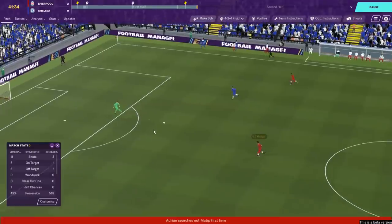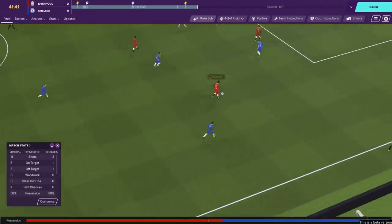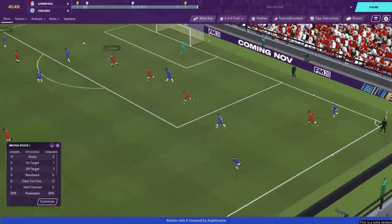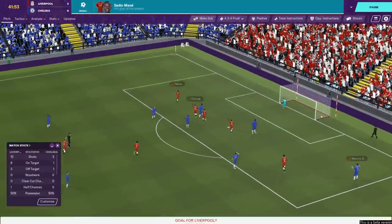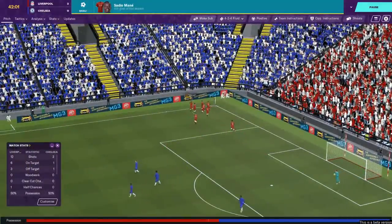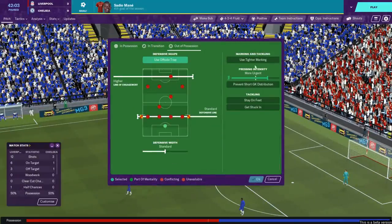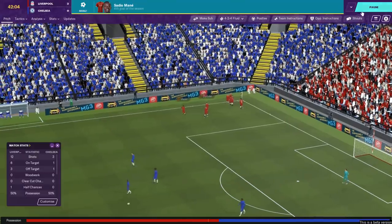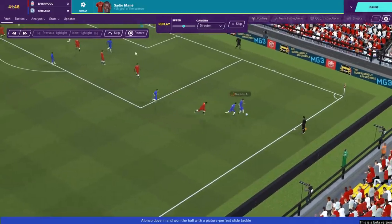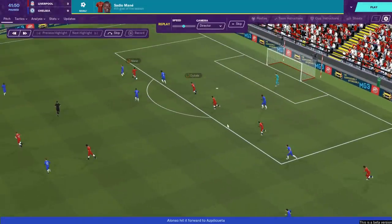Virgil van Dijk at the back, going back to Adrian - who I'm trying to learn to trust. We're going to be without Alisson for a few months yet, so I need to get used to trusting the Spaniard in goal. Pressing high up the pitch, forcing an error - goes to Mane, what a finish. That's kind of one of the things I want us to do here - keeping a little bit of the Liverpool DNA in terms of when we don't have the ball. Team instructions are about pressing relatively high, trying to force errors. Joe Gomez leads the press, and you can see how our striking setup - four players up front - just suffocates the back four.